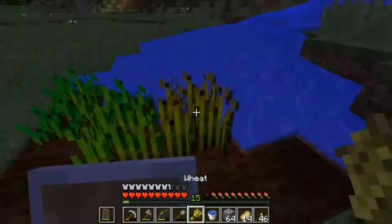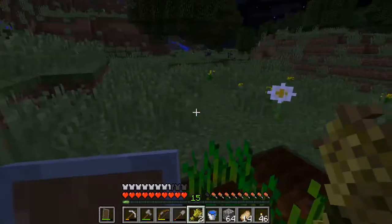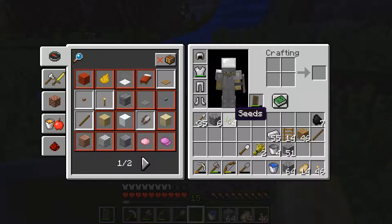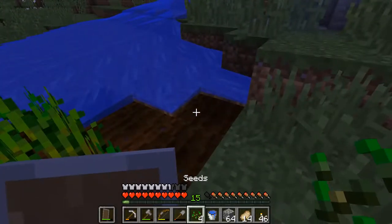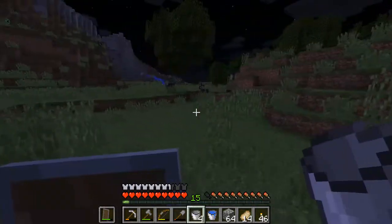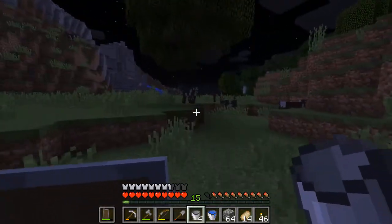You know the wheat's grown when it's got the dark tips. Let's just get that where I am here and plant the seeds. Let's go get some milk — just right-click the cow.